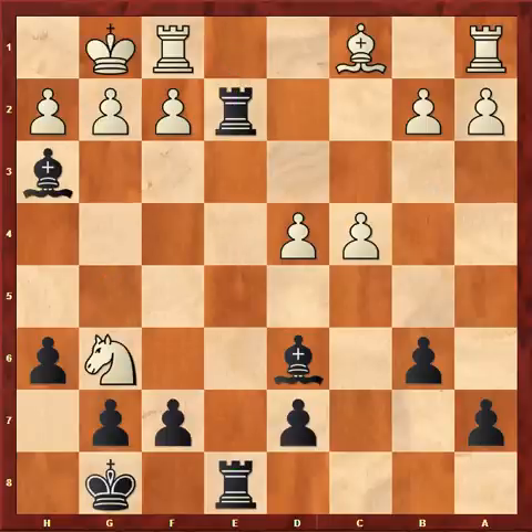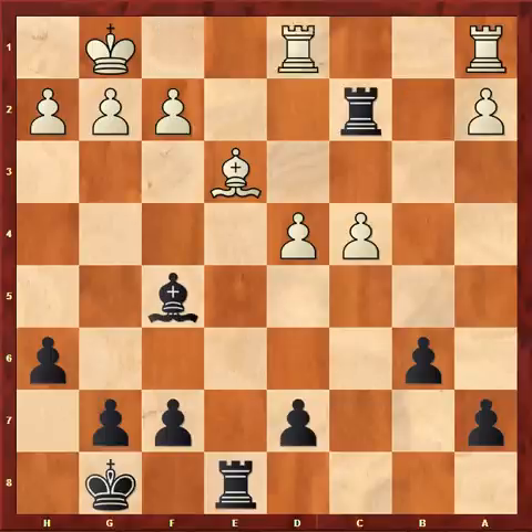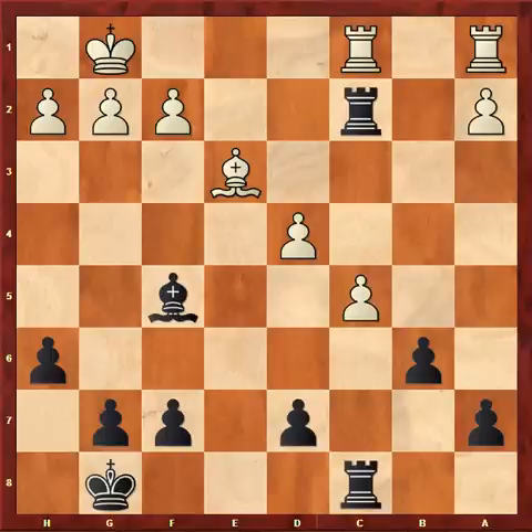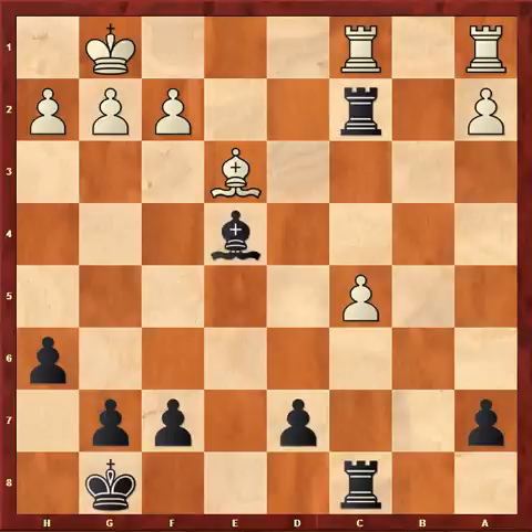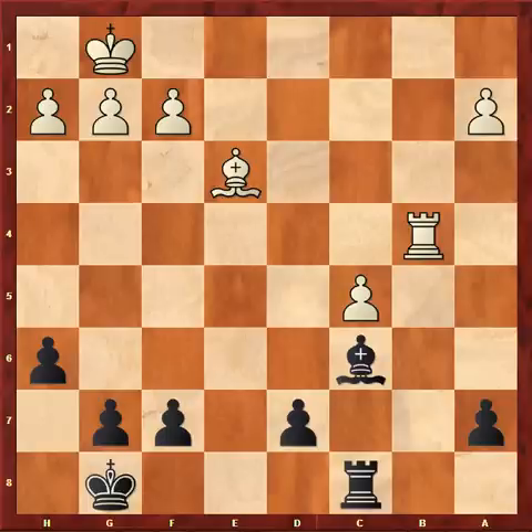In the game, I played the inaccurate Bf5, Nf4, Bxf4, Bxf4, Rxb2, Be3, Rc2, Rfc1, Rc8, c5, Bxc5, Dxc5, Be4, Rxc2, Bxc2, Rxc2, Rc1, Be4, Rc4, Rc4, Bc6, Rb4. My grandmaster opponent has successfully unwound and now stands well, with good control of the B-file.